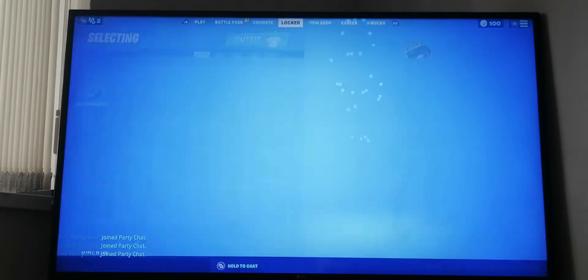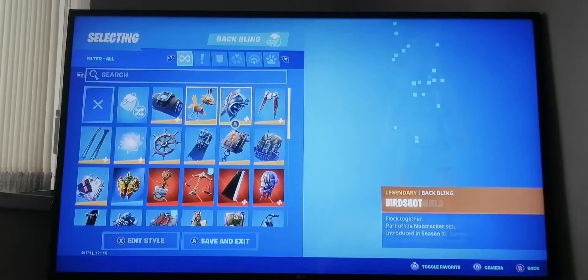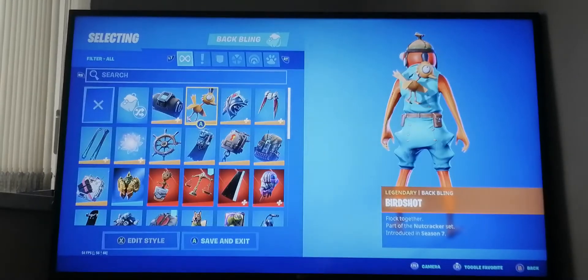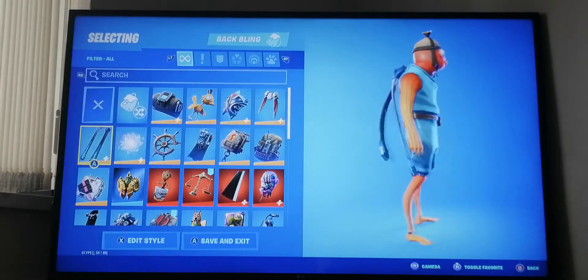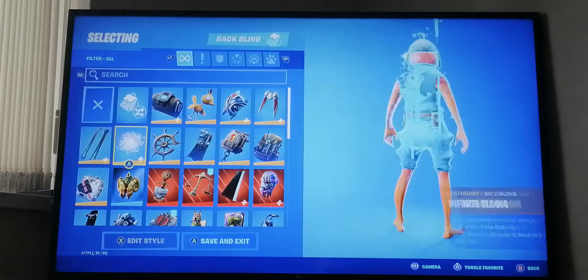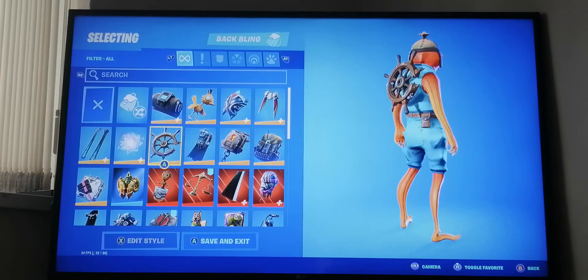Now let's do back blings. Over here we have Altitude from season seven, Birdshot from season seven, Eternal Shield from last season, Hot Wings from season nine, and these little rope things from season seven from the Ice King skin. From last season we have Infinite Bloom.